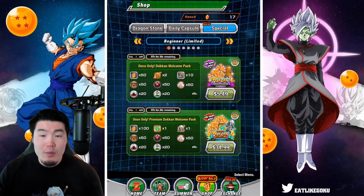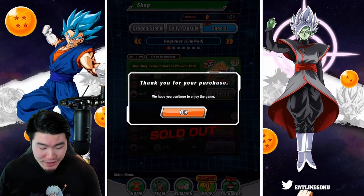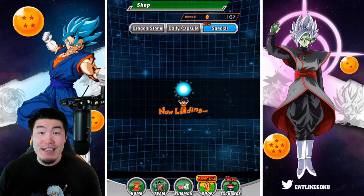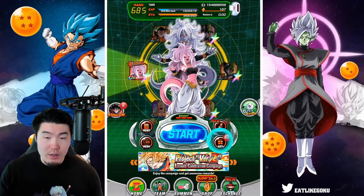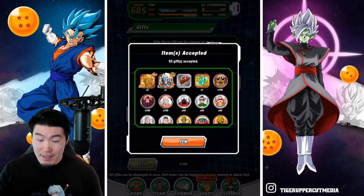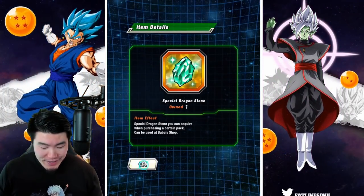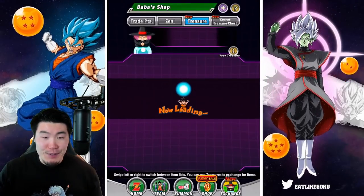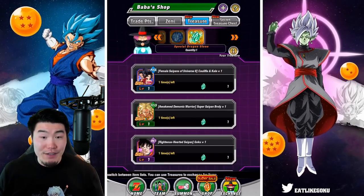In fact, before we move on, let me just buy these right now. All right, so there we go. I got both of the Welcome Packs, and we got 150 Stones. I think the Green Stone should be in our Gift Box here. And there is the Special Dragonstone. Let's pop back to the Baba Shop now and talk about these LRs.